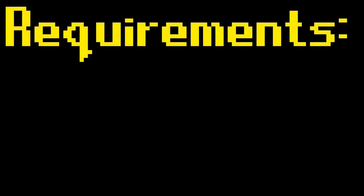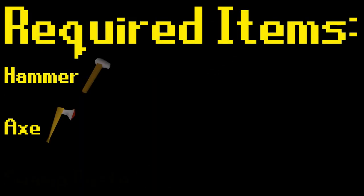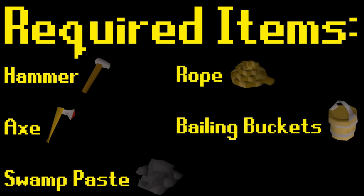As far as requirements go, you will need at least level 15 in the fishing skill. As far as required items go, you will need a hammer, an axe, swamp paste, some rope, and bailing buckets. Depending on whether you plan on playing this minigame alone or using a Fishing Trawler world and playing with other players, you may require a different amount of each of the previously mentioned items.